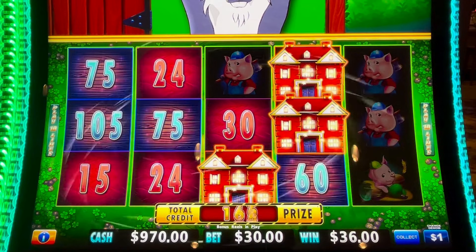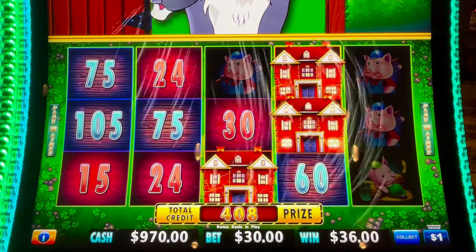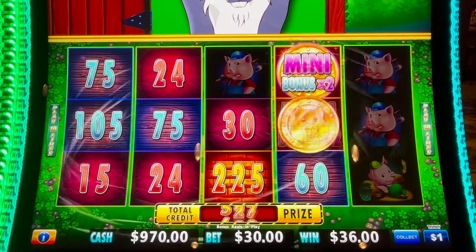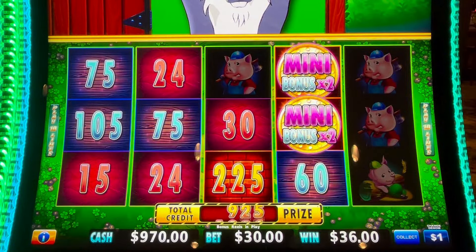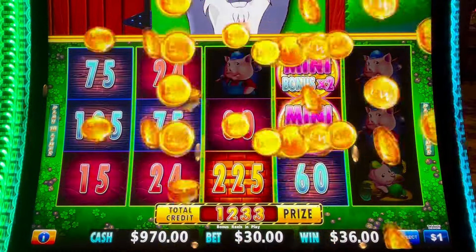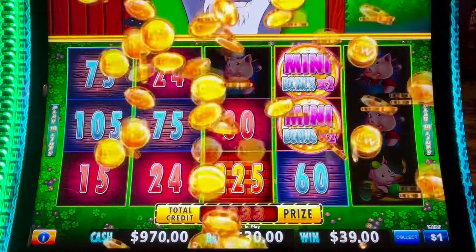Mansion time — $750 minor, $150 mini. What do we got? Hit the jackpot — $1,233 plus the $36 is $1,269. One spin, one jackpot!